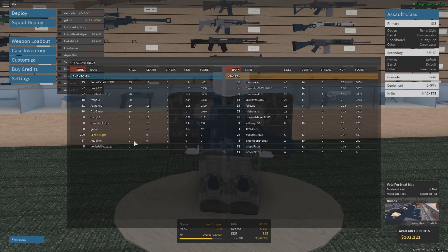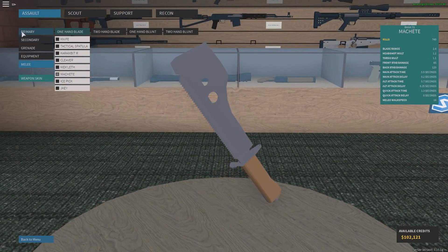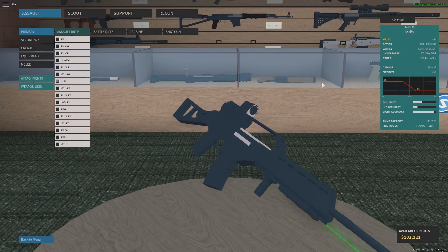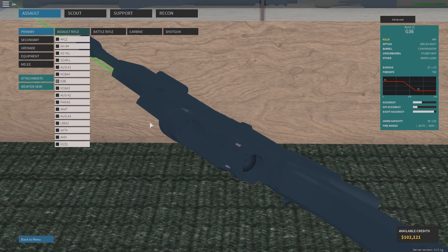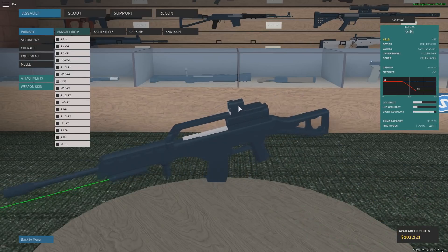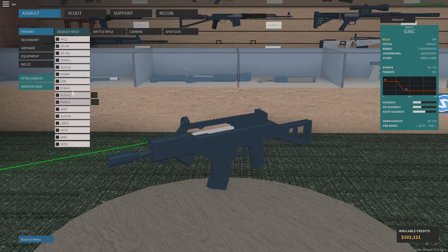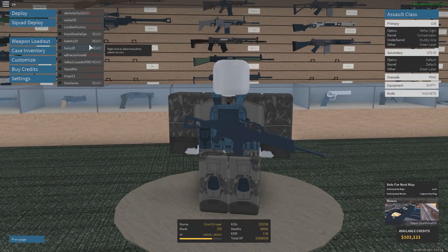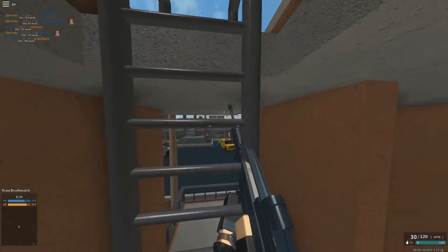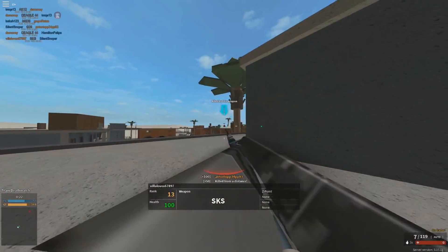Hey guys, this is Silent here, and today we're gonna go over a gun that is very well known by a lot of comp players and red gunners in general — it is the G36. The G36 is a variant in the family of the Stanaeg, very similar to the G36C. As you can see, they share a very similar style in weapon design, and they both fire 5.56x45mm caliber — a standard NATO caliber, fired out of M4s and other things like that.